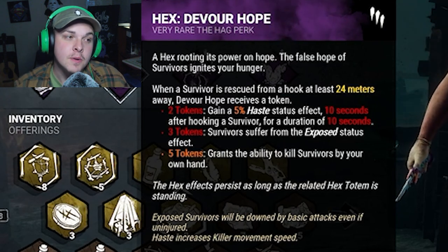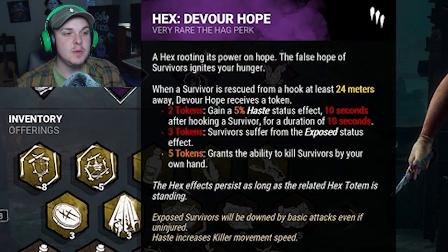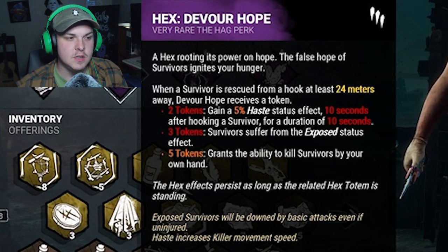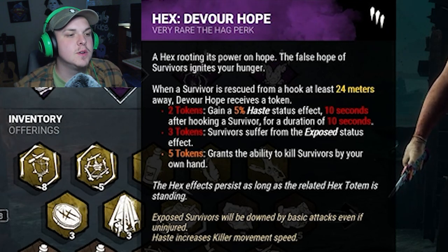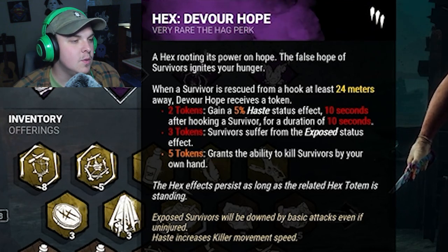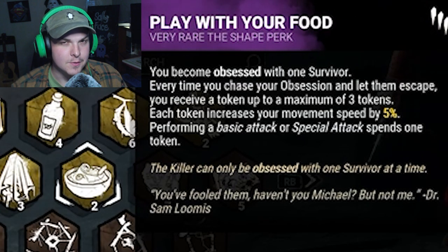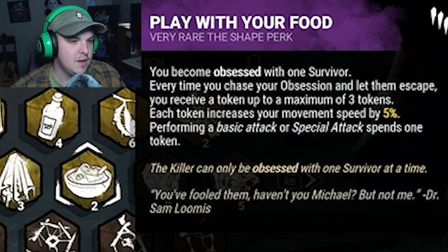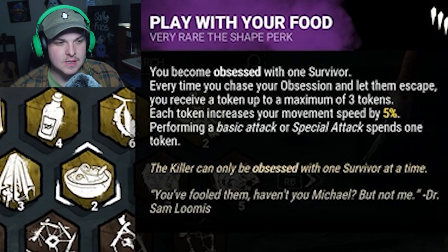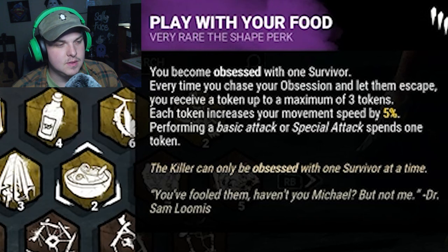Then we've got Hex Devour Hope — because 'devour' — when someone is rescued and we're 24 meters away we get a token. At two tokens we get five percent haste after hooking. Three tokens makes everyone exposed. Five tokens grants the ability to kill survivors by hand. Then Play With Your Food — because food — so with our obsession, every time we chase them and let them escape we get a token, max three. Each token gives us five percent increased movement speed, which we lose when we attack.